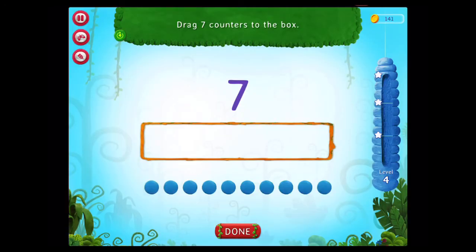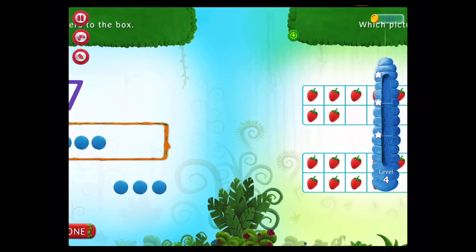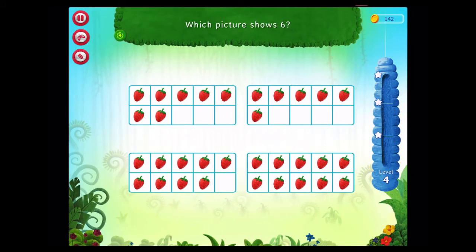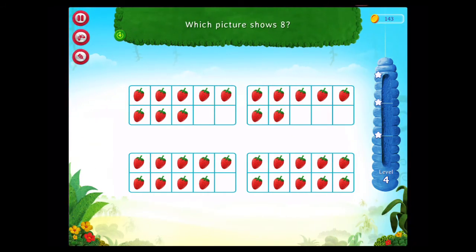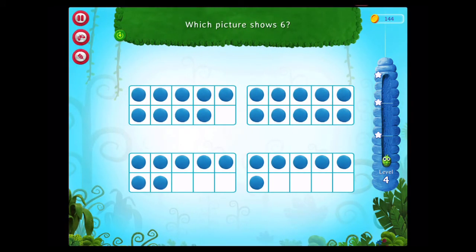Drag seven counters to the box. You rock! Which picture shows six? You rock! Which picture shows eight? Correct! Which picture shows six? Correct!